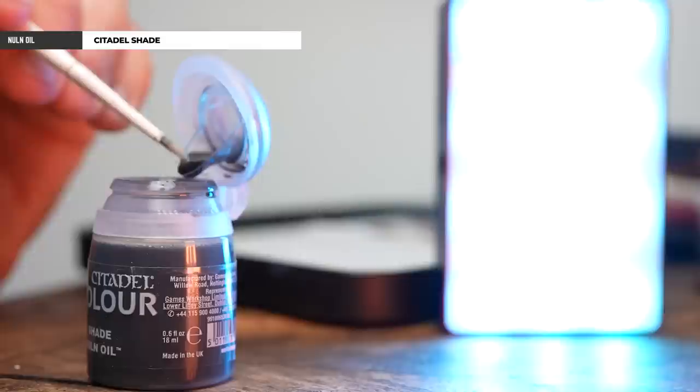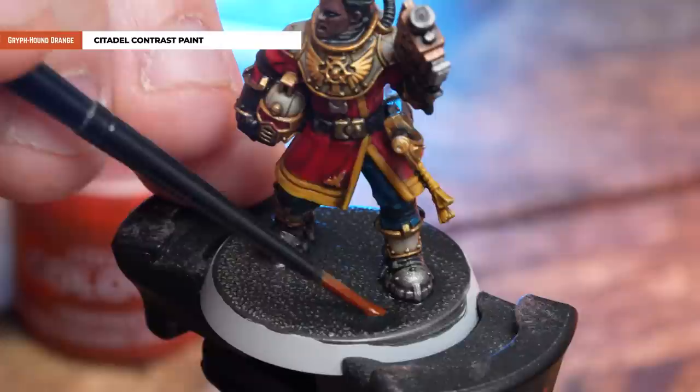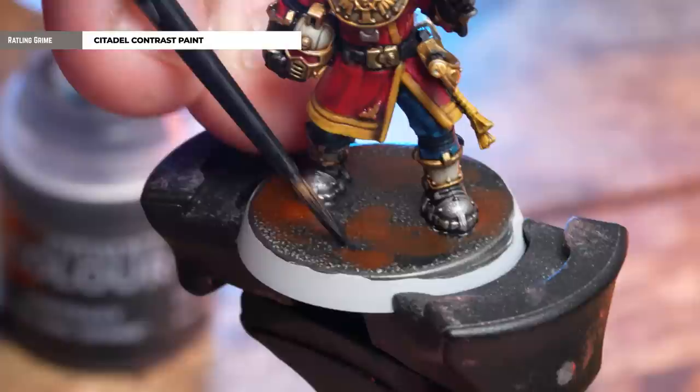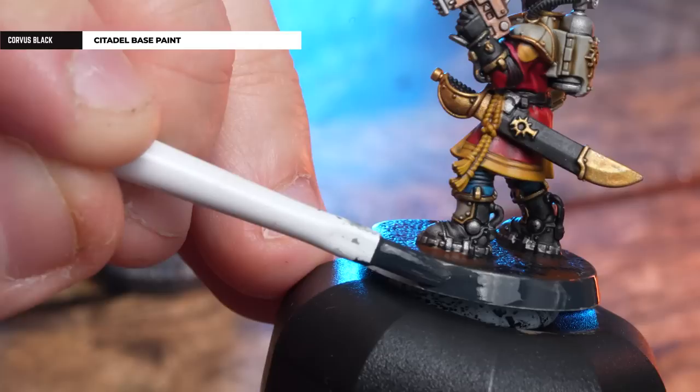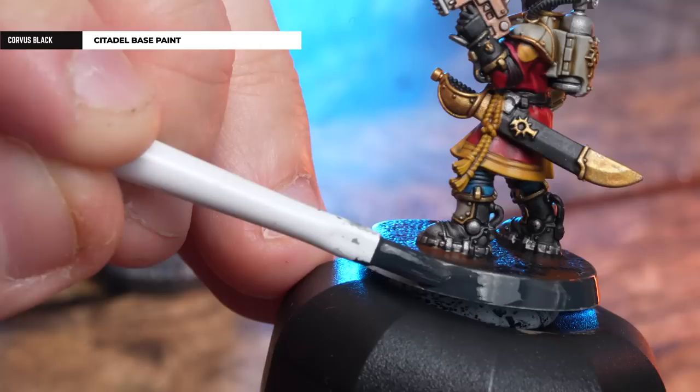With that base coat dry, we're going to get Nuln Oil and just pull that quite heavily over the base as well — just be mindful not to get it on the feet. Now we're going to apply some Griffound Orange. When applying this, try to be as random as you can, otherwise your base could look a little too uniform. The reason we're doing this is to give it a rusty effect, or at least patches of rust. And last up, we're going to make some oil spills using Rattling Grime — remember, less is more. We're going to paint the rims in Corvus Black — I'm going to do three thin coats, just to build up a nice smooth layer.